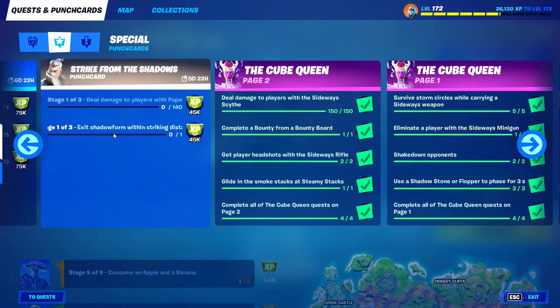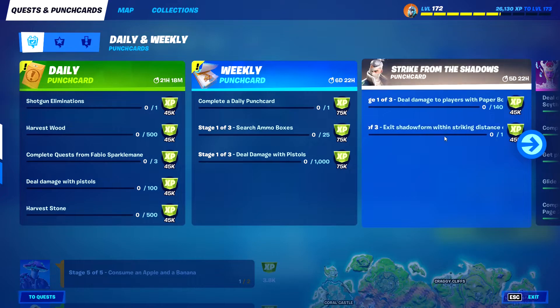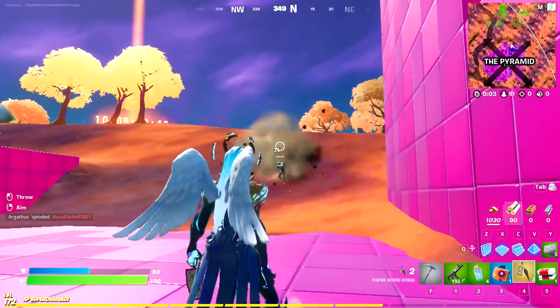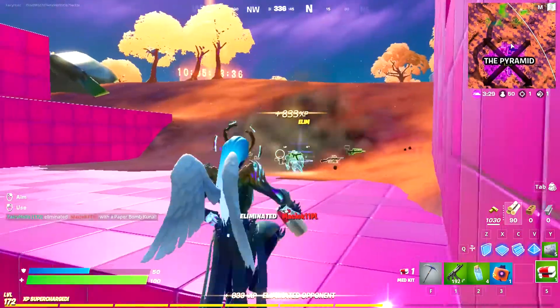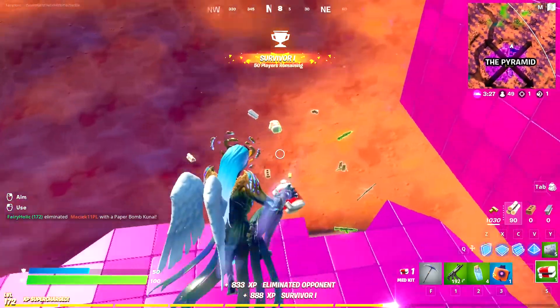Hi there guys. So Chapter 2 finale is coming in 10 days, 5 hours — so exciting, I can't wait! However, we do have a couple of Strike from the Shadows punch cards to get through. So the first one is deal damage to players with paper bombs — three stages. The first one you just need to do 140 damage, and then it goes up and up through the stages.